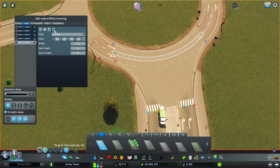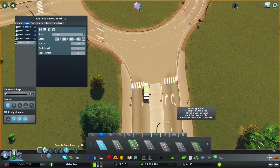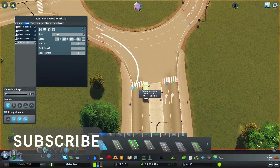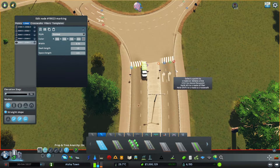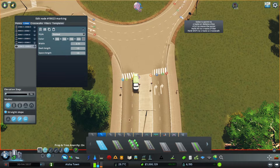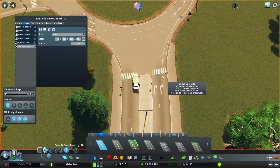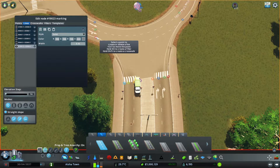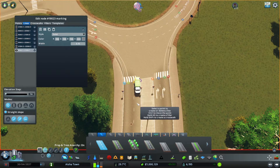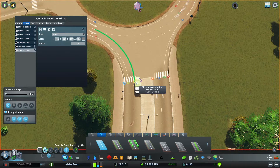I found the node here — I've also copied the style from the other roundabout so I can paste it here. The spacing is 2.5 which should be okay. From here to here I would say this should also be solid, because in this section cars will not drive — this is where cars park. So from here to here they don't really cross, but they do go here, so let's keep that as dashed.